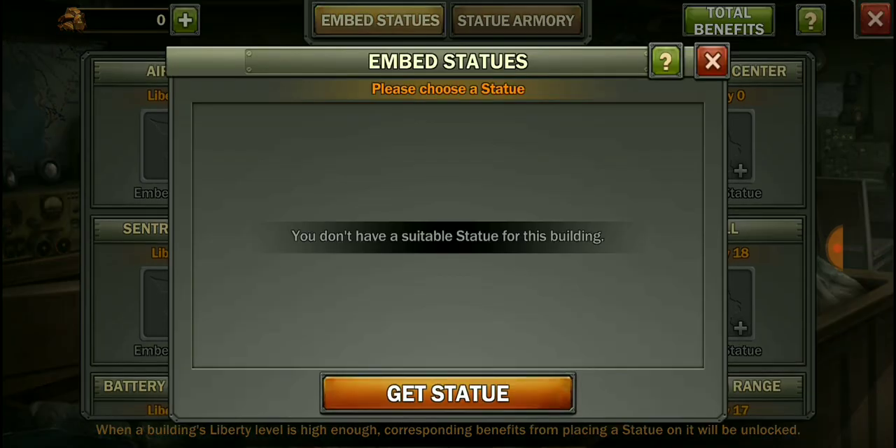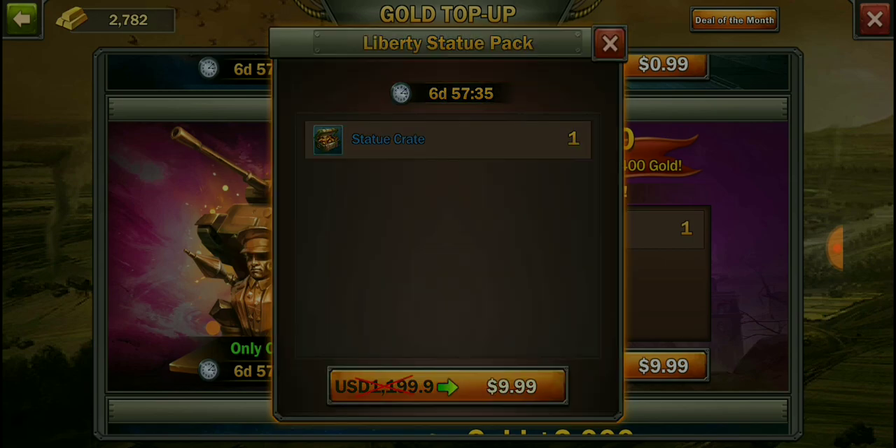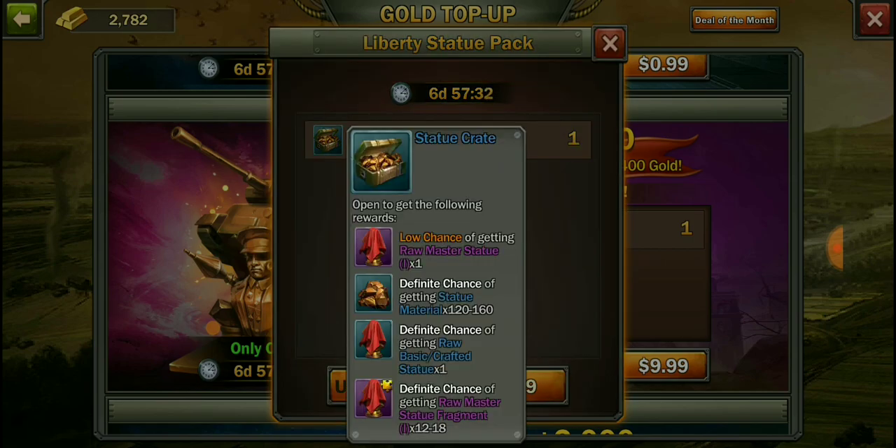I don't have any unlocked right now. You click on it, you can click 'get statue,' and I think you can go to the facility trader to get the one you're looking for. But there's also a package that costs ten dollars — that's how you get those. You only get one crate, so let's look at the content.